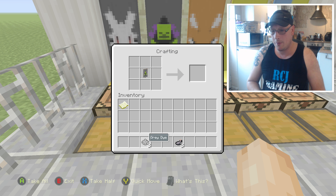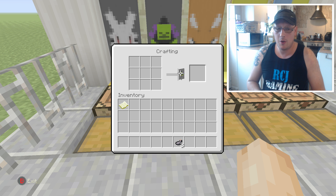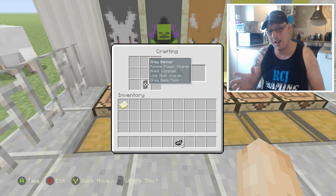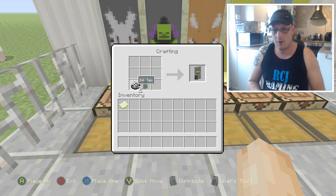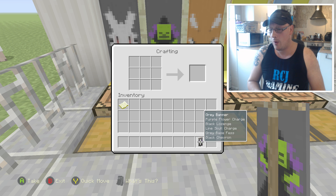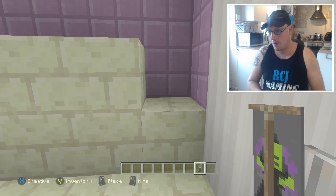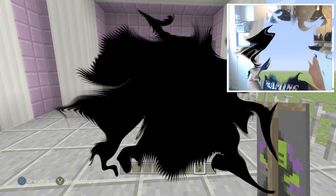Put this in the middle of everything again, then put some grey dye underneath that. Then get your banner, put it on the bottom row in the middle, get your ink sacs and do one, two, and three. Now you should have a witch — there we go, absolutely fantastic! I love the witch, but to be fair I like the evil bunny as well.